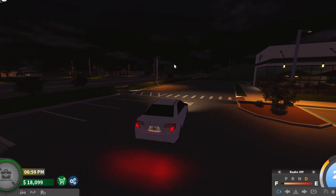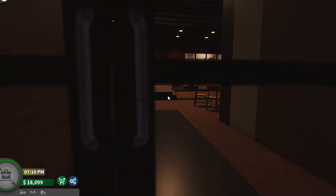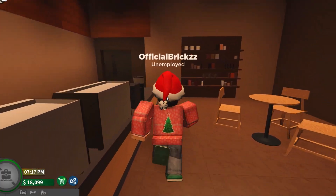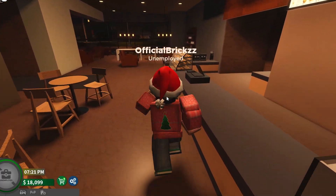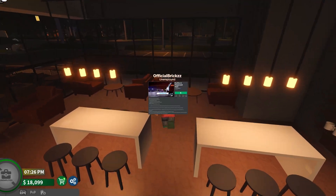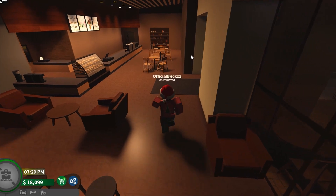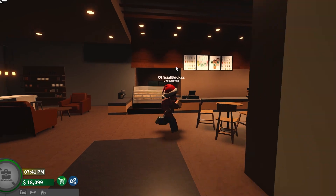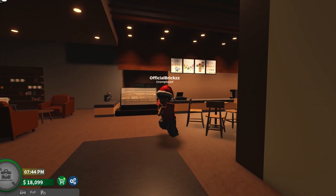I found a Starbucks, let's go check it out. Here's the Starbucks interior — it's a very nice interior. This one actually reminds me of Pacifico 2 surprisingly. It's a roleplay game that's not as well known, but this building looks almost exactly like something from Pacifico 2.